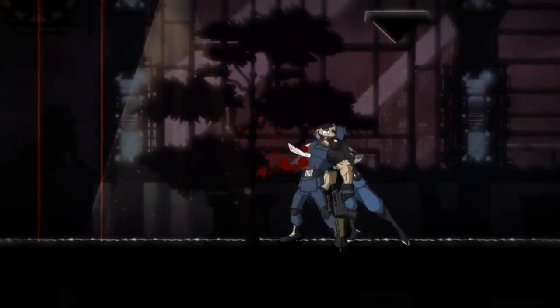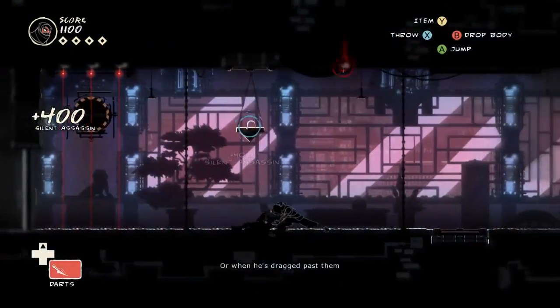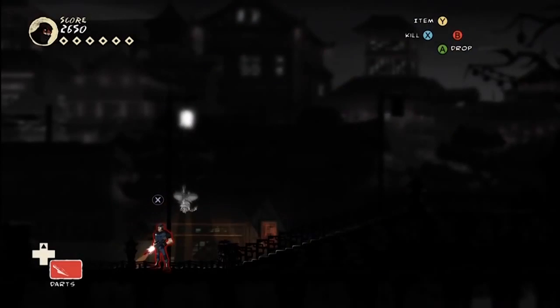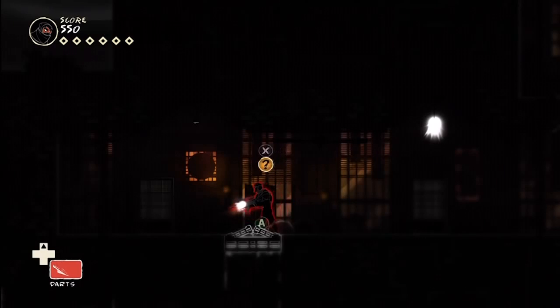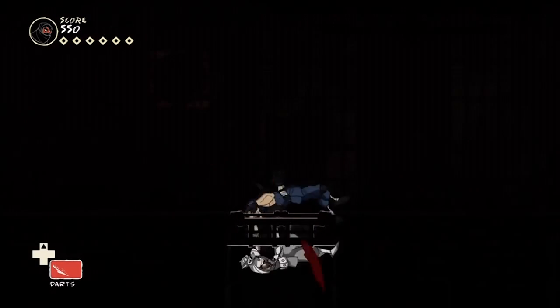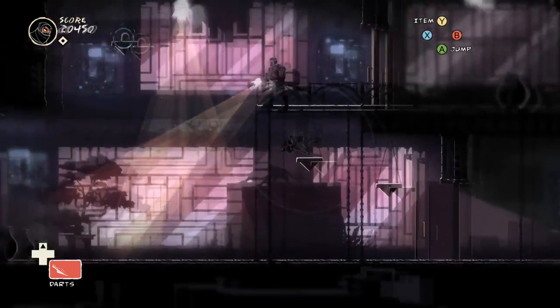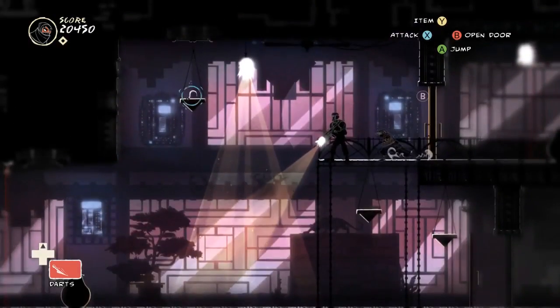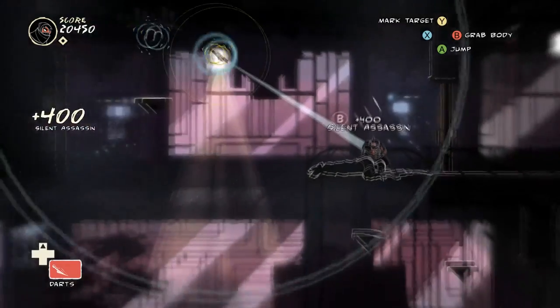It doesn't stop there, though. There are all sorts of different techniques you can learn that are predicated on sneaking up and eliminating enemies without being detected, like using your grappling hook to drop behind a guard like Spider-Man before taking him out, or hanging beneath a floor grate and pulling down a guard to his death. It's so much fun. You also have the option to buy these techniques once you get to the third level using honor as currency, and you earn honor just by completing levels and not getting detected by enemies.